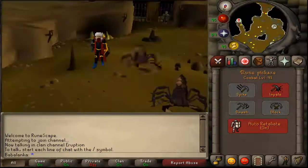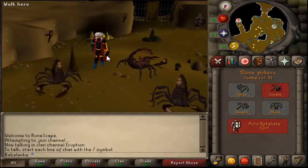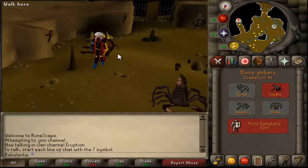Alright, well let's get to it. First thing you guys need is some gold ore to make some gold bars. So go to the underground mining place in Falador or the TzHaar Caves. I don't really care, as long as you get the ores.